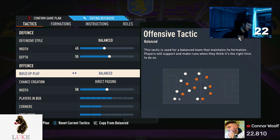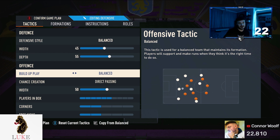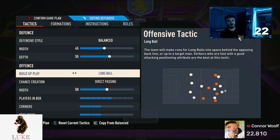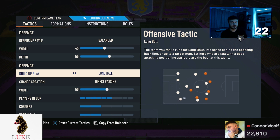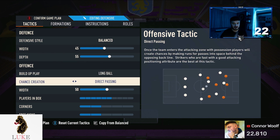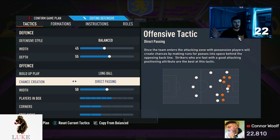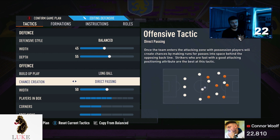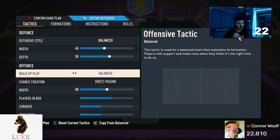The offense and build-up play — it's never going to change: balanced and direct passing. One thing I will say though — long ball is good, long ball will definitely work, but not partnered with direct passing in my opinion. All your players will be running away from you, so sometimes you won't have a pass on. So, long ball is good, but if you're going to use it, don't use it with direct passing. For me, and most likely for you guys, balanced and direct passing — I love that combo. I just think it's overpowered, broken, and it works.